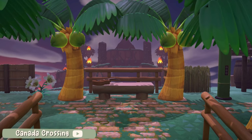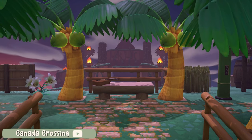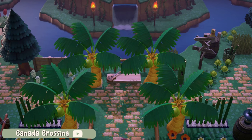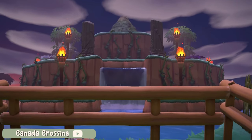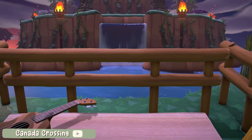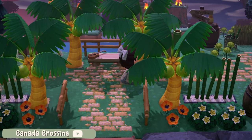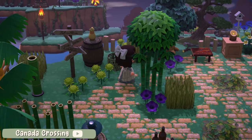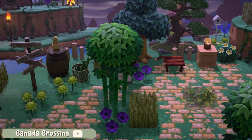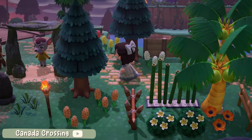For number eight we have an island created by Canada Crossing, who you can also find on YouTube — go say hi to my maple syrup loving friend. I really wanted to include this because most of the terraforming we have seen so far has lots going on, but this entrance has a main focal point which involved a lot of terraforming and is definitely a showstopper. As soon as you step onto this island you might think it's just another entrance, but that mountain stands in front of you and is anything but normal. Having this build surrounded by water makes a great welcoming centerpiece and really sets the tone for the rest of the island.